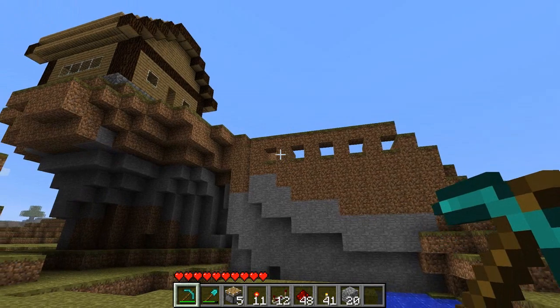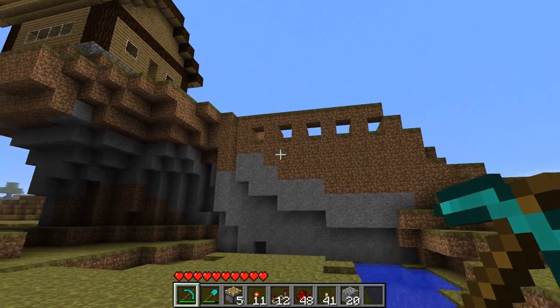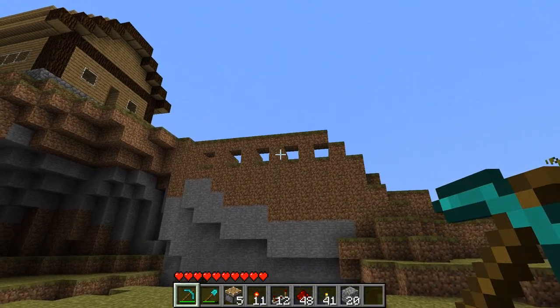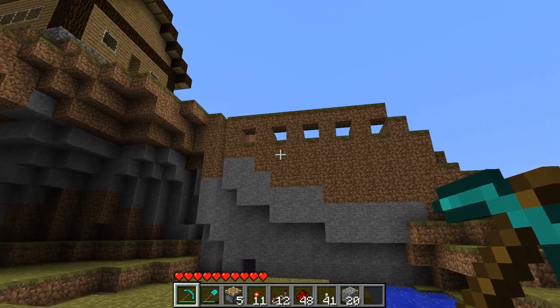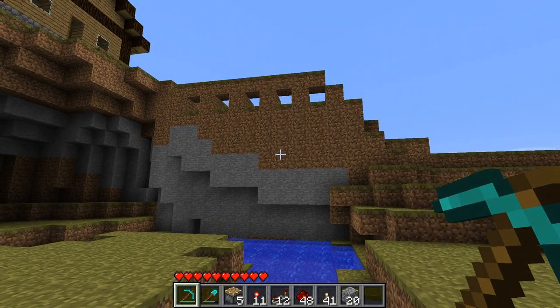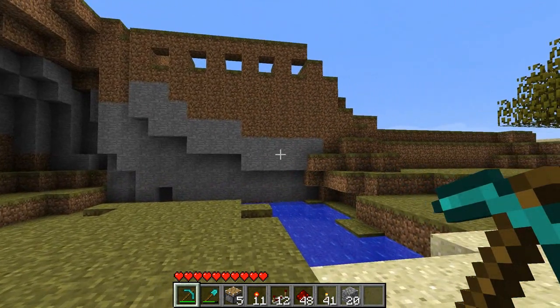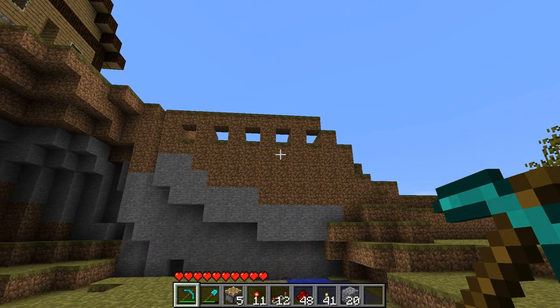First of all you need to make sure that your location is good enough. I recommend something with some height, because in my opinion the pattern looks better if the water drops from a greater height. I've chosen this location and already dug 5 holes beforehand.